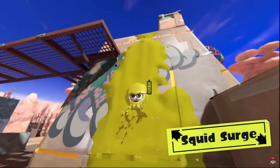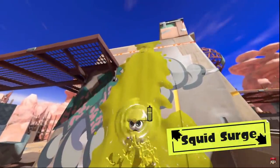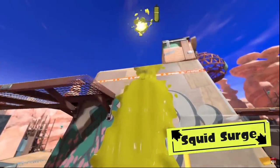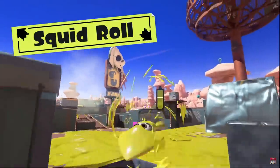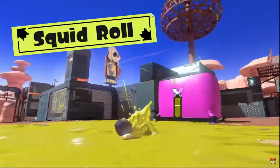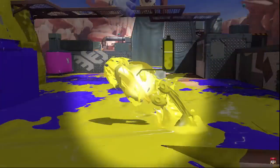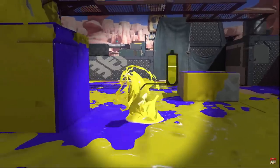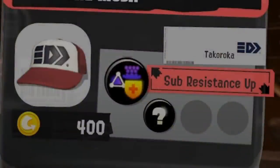We finally get to see the updated Squid Surge — it seems it has a bit of a delay before you go above the ledge, but the jump height seems to be a lot higher, and it now has the glow that means you can deflect attacks. We also got the Squid Roll, which is a very quick turn in the opposite direction, and this does still have the parry effect that we mentioned before. We still don't know what exactly this means; we'll have to wait to test it.